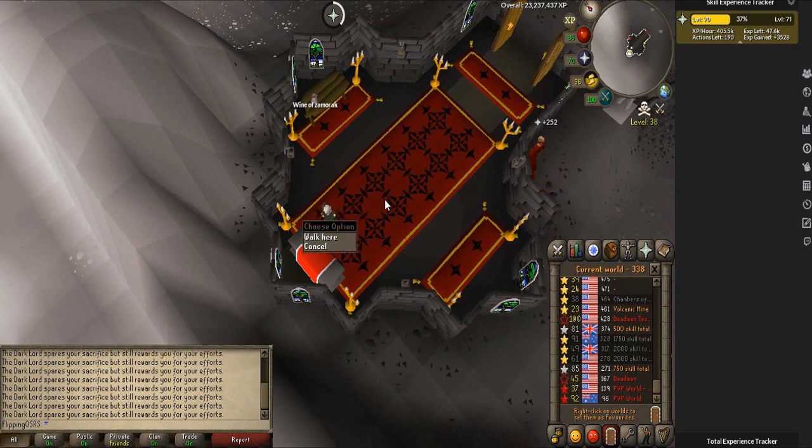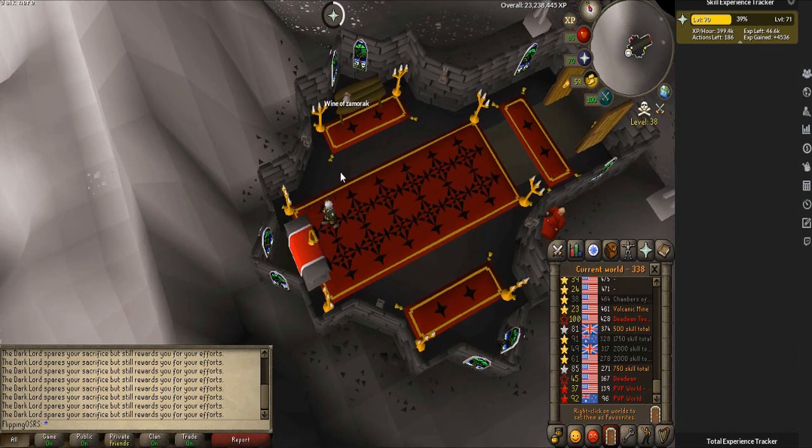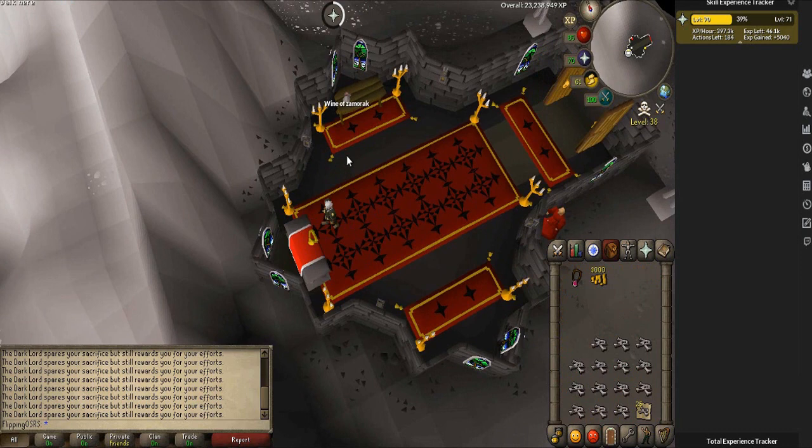Another benefit is the Elder Chaos Druid, who can exchange noted bones into regular bones so you can continue using them on the altar. The XP rates here are probably around 350k an hour if you do not leave, which is a terrible idea, so most people probably won't achieve that. We're going to test the difference between bringing 50 bones, 100 bones, and one inventory, which will be the lowest risk option.